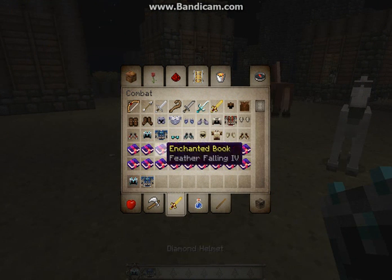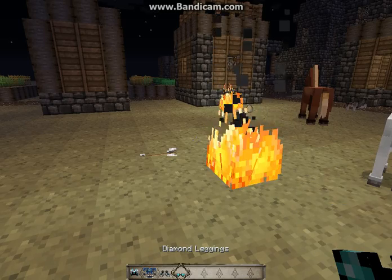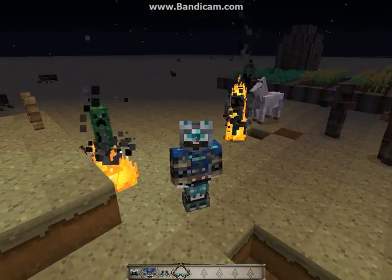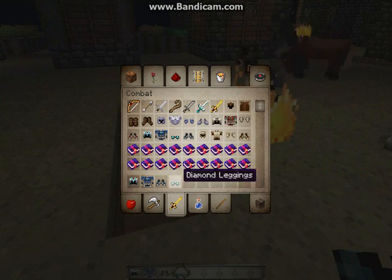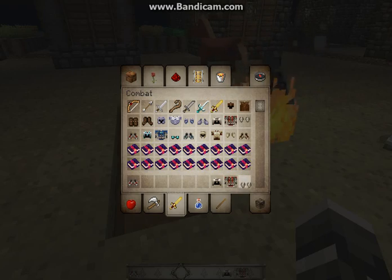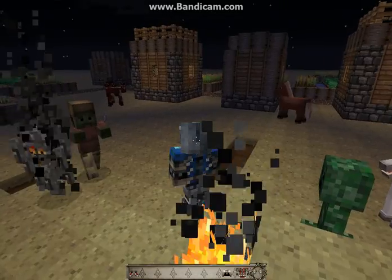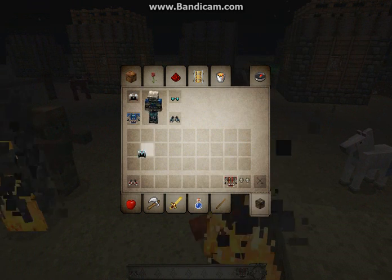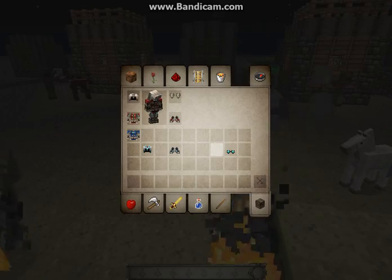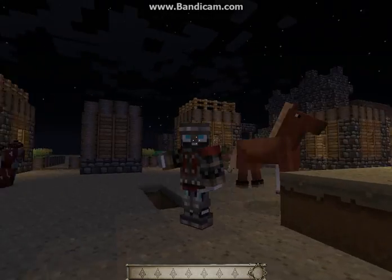As you can see, here's some diamond armor. Here's how you look with it on — pretty cool. Here's the back. Let's see what iron looks like on. It still looks the same, but it just kind of has a different texture to it. Still looks really good.